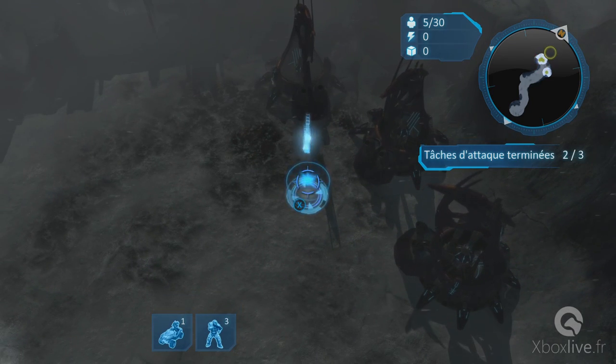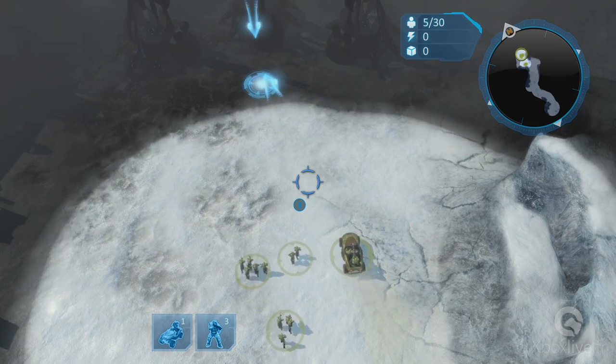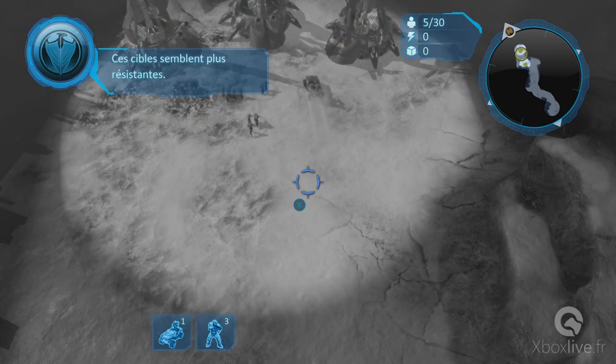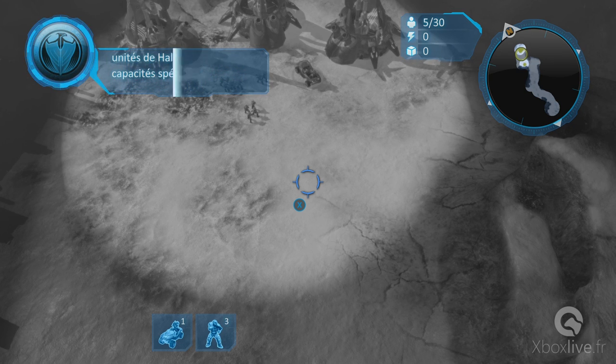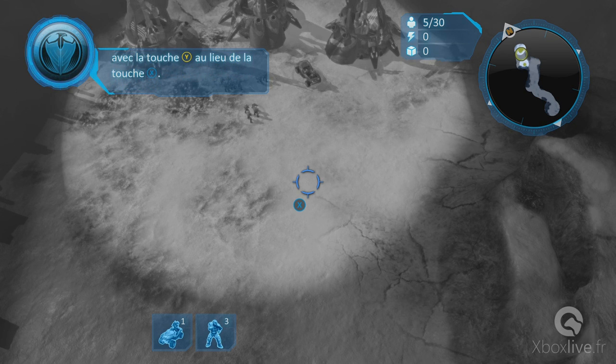Suivez la flèche objectif bleu jusqu'à la dernière cible. Ces cibles semblent plus résistantes. Heureusement, certaines unités ont des capacités spéciales.